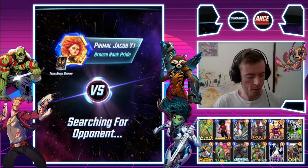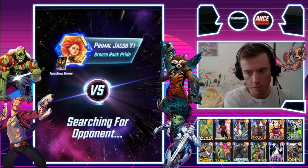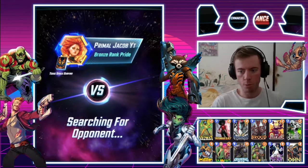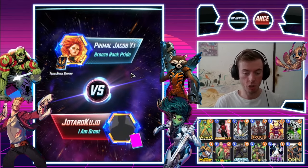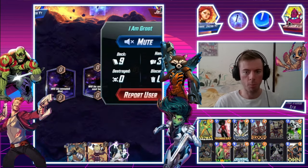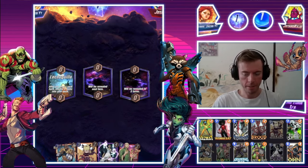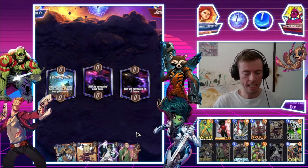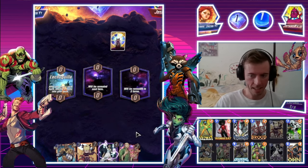Alrighty, let's get straight to these matches with the Toxic Space Surfing Silver Surfer, featuring the Absorbing Man Brood Combo and the Odin and White Tiger mix. Let's get into it. Welcome Jotaro Kujo to the party. Let's have some fun — let's do some toxicity increasing with Hazmat. Let's see how we go today.